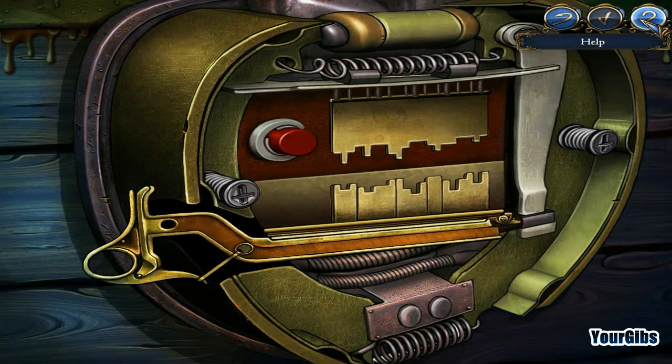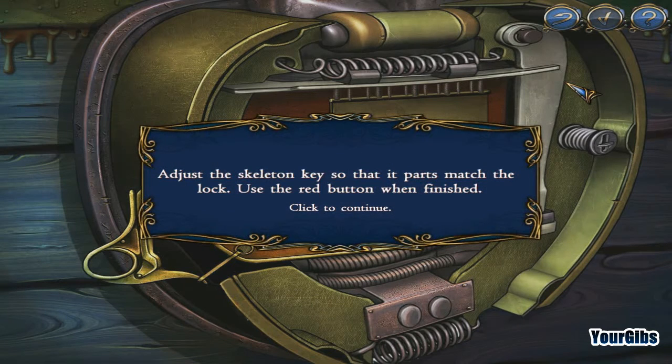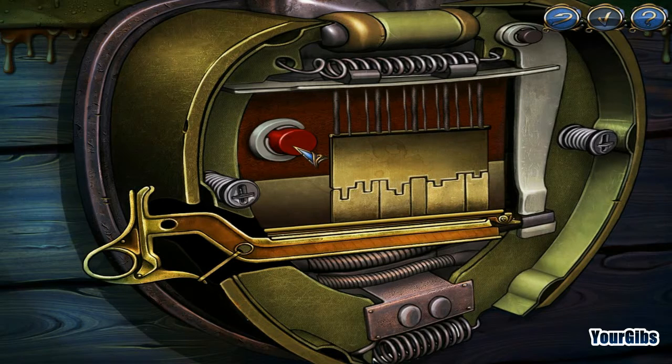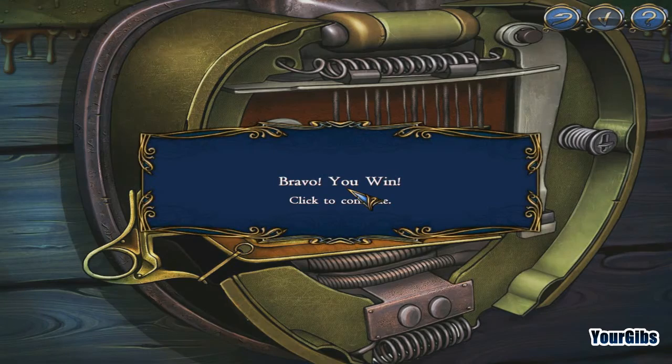Curious lock with my curious key. Let's find out what we have to do here. Adjust the skeleton key so that the parts match the lock. Move that over there. Let me test it — that one might go there. Yep, there we go! I am a winner.